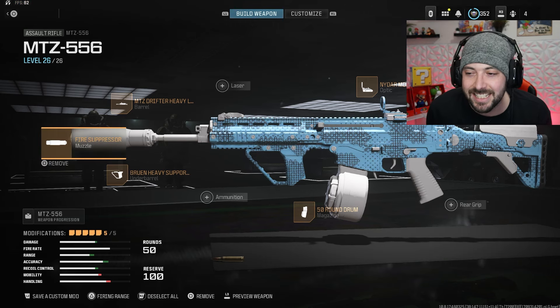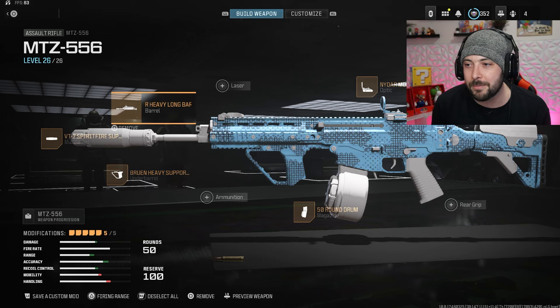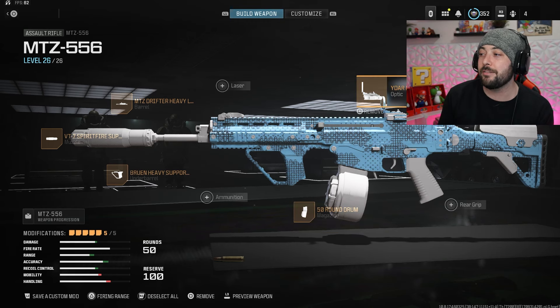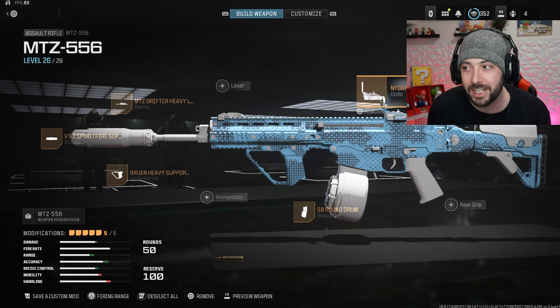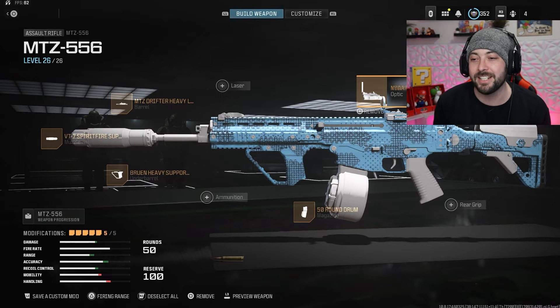We got the VT7 Spiritfire for the muzzle, the Bruin Heavy Support Grip for the underbarrel, the MTZ Heavy Long Barrel for the barrel, 50-round drums which might seem heavy but it does the job, and then the NIDR Model 2023 — which is such a weird sight. It looks like it's going to snap right off the gun, but it's nice and it does the job.